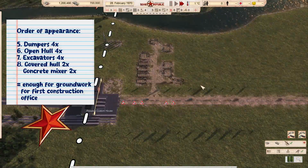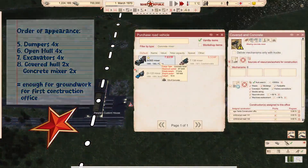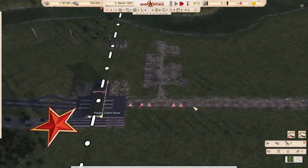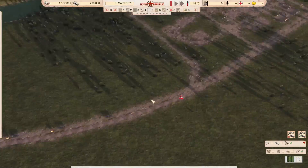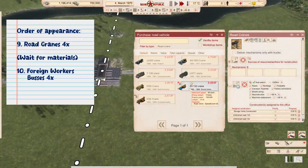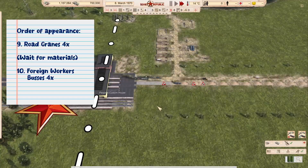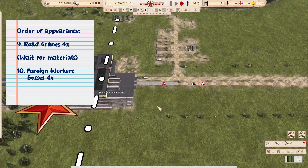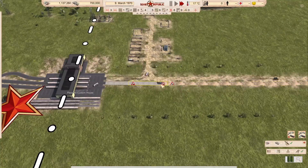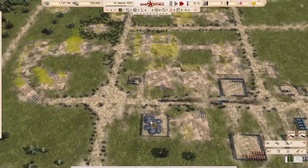After the road team has been assigned, we start with the dumpers, open halls, excavators, and covered halls — all to get the groundwork started for the first construction office. I use only two concrete mixers at the start. Most projects need one load of concrete, except the construction office which needs two. So we start concrete for the construction office first, then later we can do two projects at the same time. Our four dumpers allow groundwork for two projects simultaneously. When groundwork is done I start the next project — so that's four projects going, most with three phases, working on six projects simultaneously with just two concrete mixers.